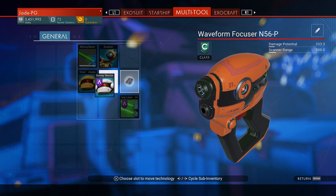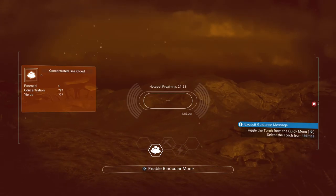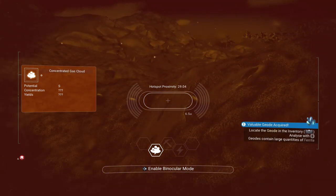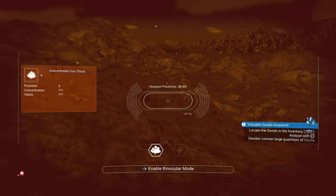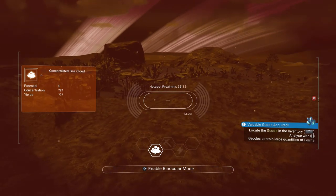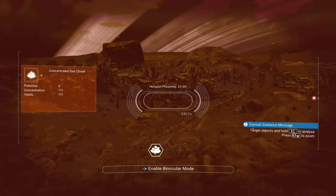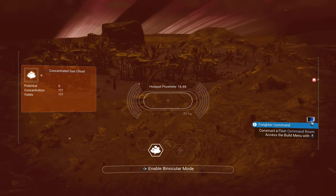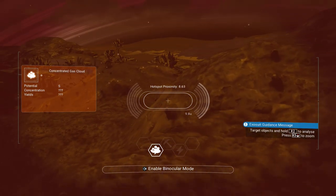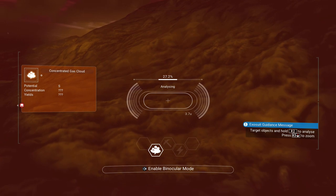Go ahead and install your survey device in your multi-tool and you're good to go. Once equipped, you'll be following the little white lines that are flashing in front of you — it's going to give you directional markers where to follow, and you're looking for that hotspot proximity. You need to get it all the way down to 1.2 or 1.3 before it will actually start letting you analyse. That will then give you the marker, and you can place your device down. You can place lots of these all in and around the area once you've located the hotspot, and you'll get more resources generated. Make sure you've got plenty of resources to build as many of these generators as you can.